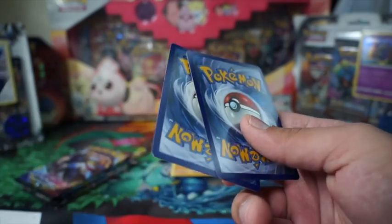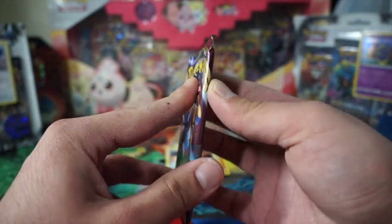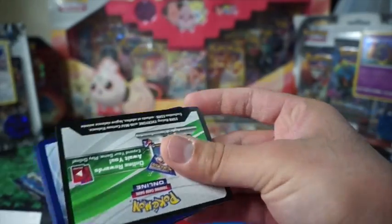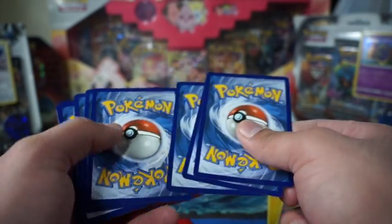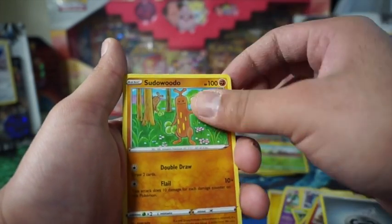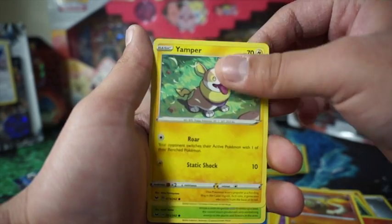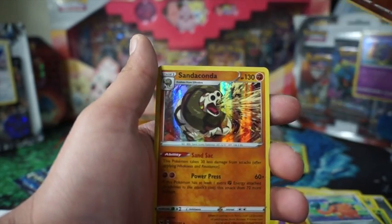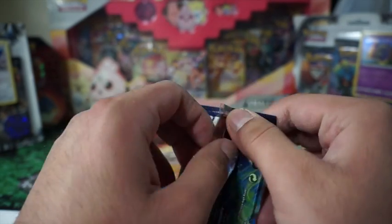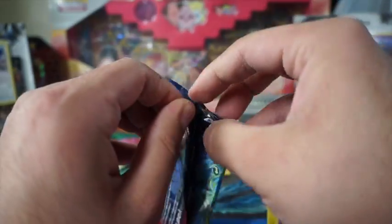Sword and Shield pack — we got Durant and Corviknight. Moving into Evolution and Celestial Storm next. We might do the trick again. Metal, Sudowoodo, Hoppip, Squirtle, Bunnelby, Yamper, Grookey, Cufant, Baltoy, and Sandaconda. I realize I didn't fix my camera angle, but that's okay.